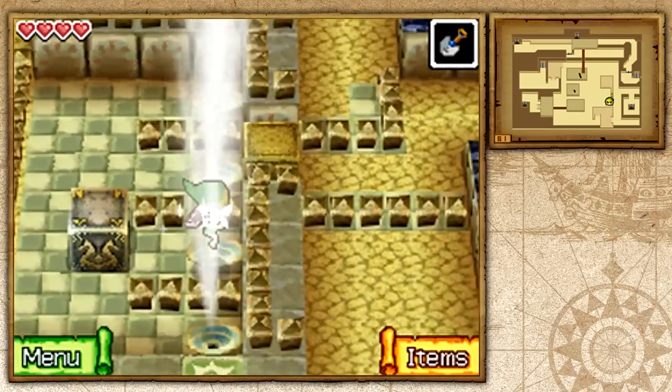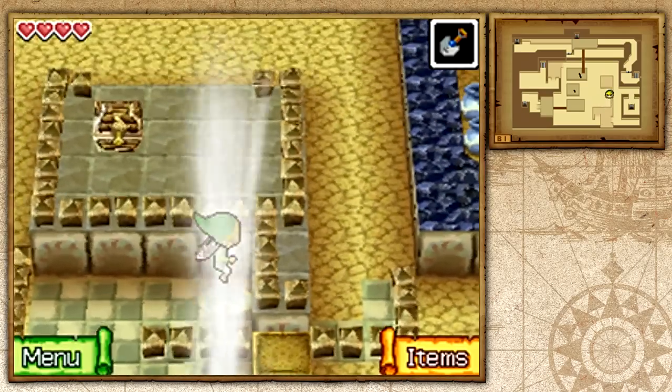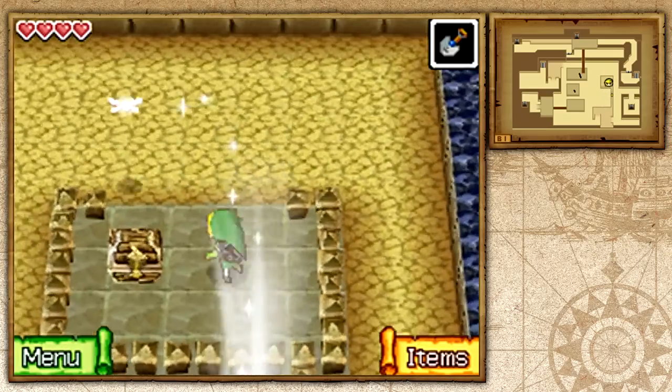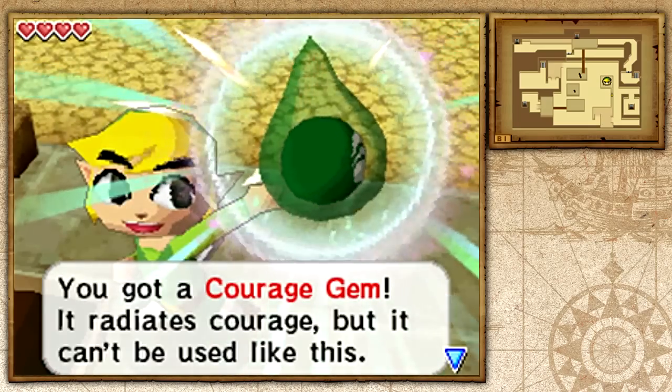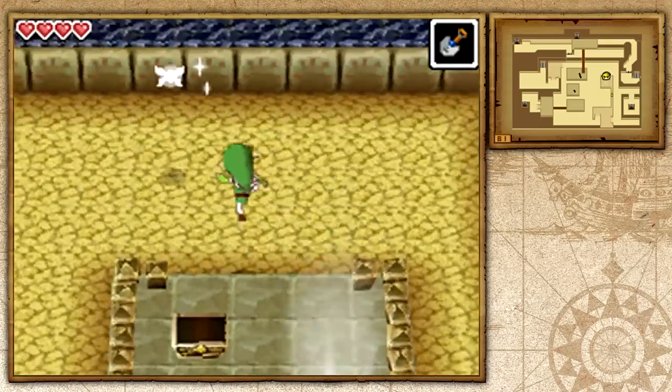We just want to jump through this and have these strong currents of wind blow us all the way to this side. That will give us a Courage Gem. And that's pretty much all we needed.